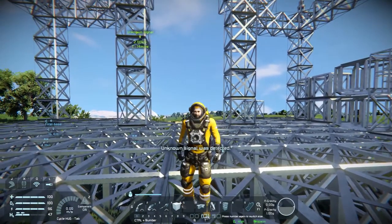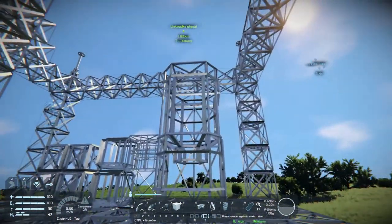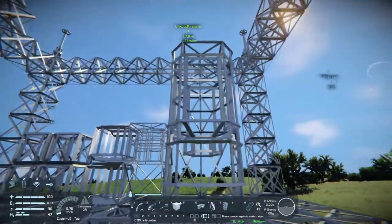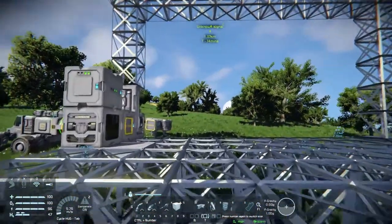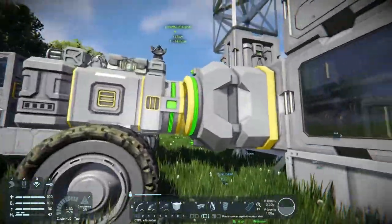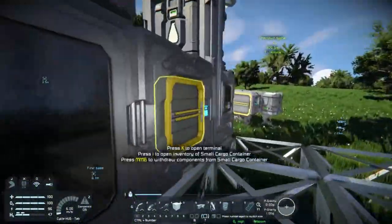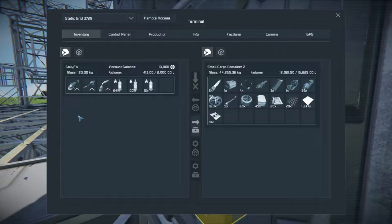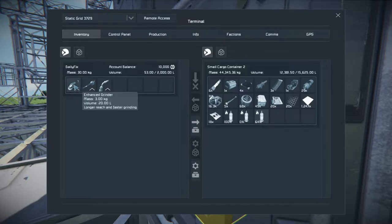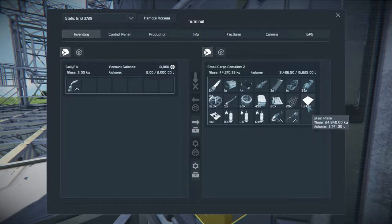For now, let's hop into first person. I should have enough to build this assembler — and I did! I did a mining trip and everything should be either being constructed. There's definitely construction going on. This is going to be annoying. Let's get rid of our hydrogen bottles right now and get everything but our welder.